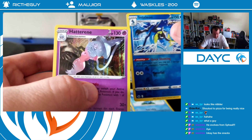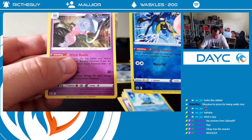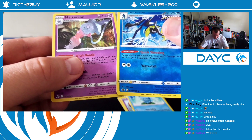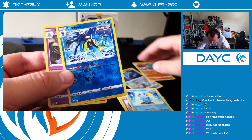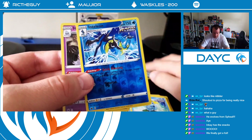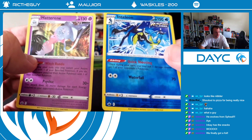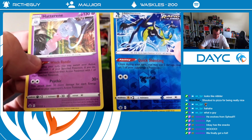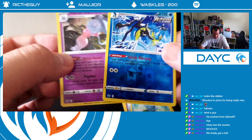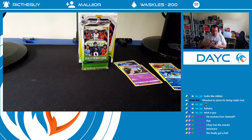And a foil Hatterene - that's a foil. Very nice, very cool. These are both rares. The reverse hollow before was an uncommon, so these are both rares - this was quite a stacked pack. We've got a normal foil and a reverse hollow. We've finally got a foil! Looking good. The rares are really stacking up. Very cool. Thank you very much for redeeming that, Weskels - very much appreciated.